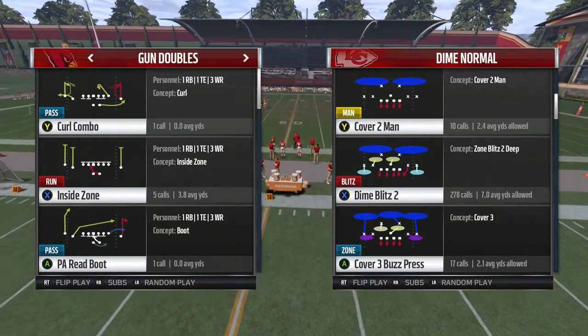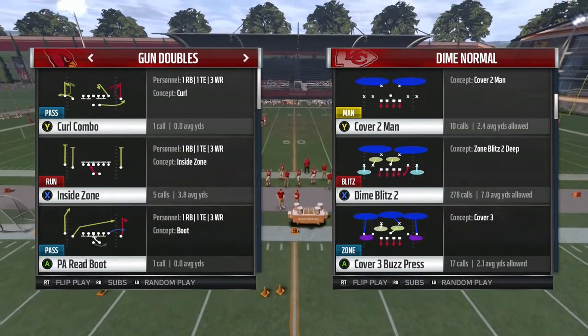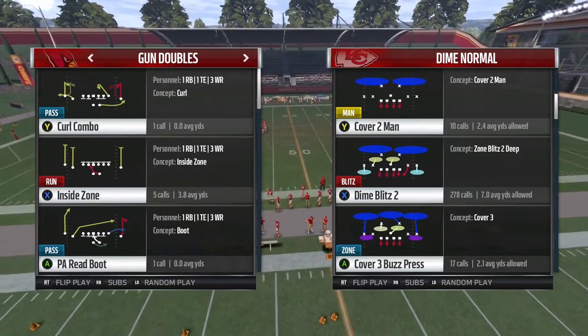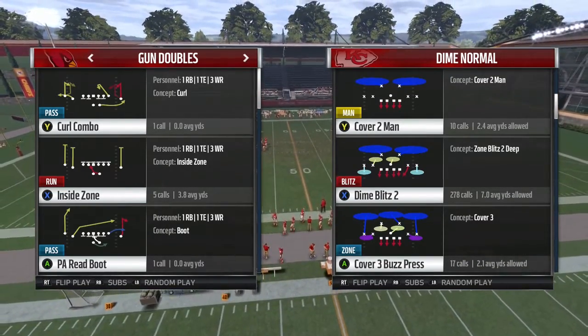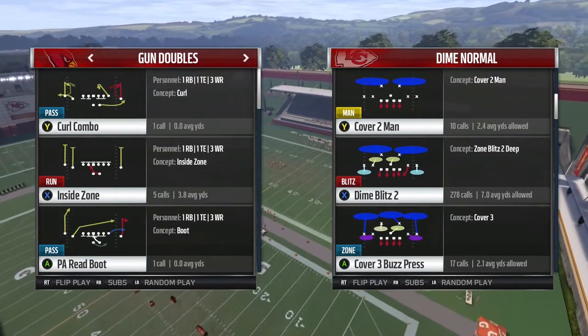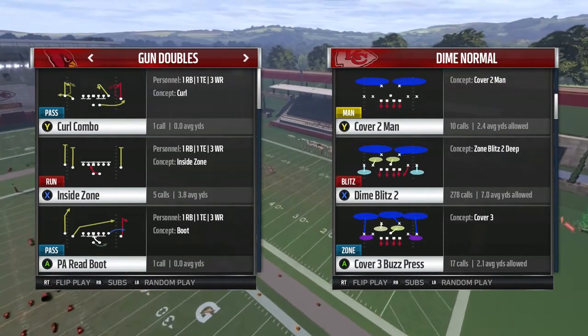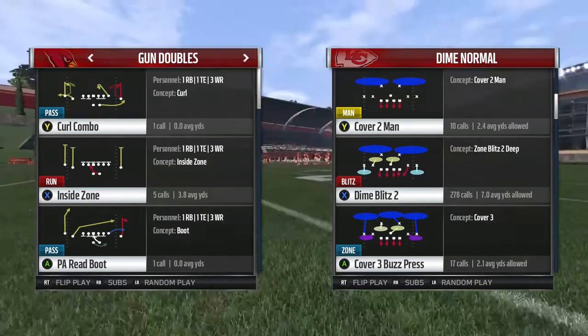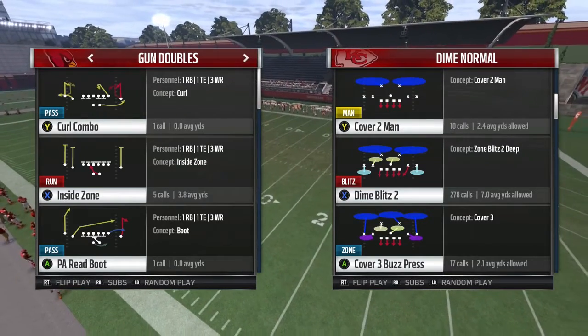The formation we'll be running is dime normal out of the Minnesota playbook. This scheme is pretty much just blitzes — nothing too crazy, no A gaps, no B gaps. But if you're looking to get some pressure on the quarterback, maybe on a third and long just to get a little pressure on your opponent, this is a good scheme to try out. The first play we're going to start with is dime blitz two.